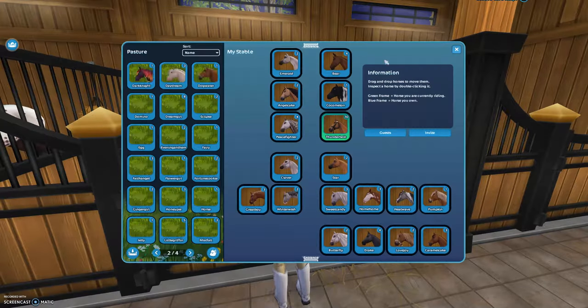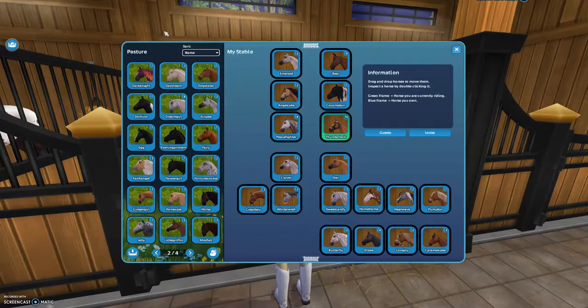Crystal Galaxy. Dark Knight. Daya. And this one — I totally forgot his name — Dog Water. Domino. And Dream Girl — she was the second horse I ever bought when I got Star Rider in 2019. Eclipse. Egg.